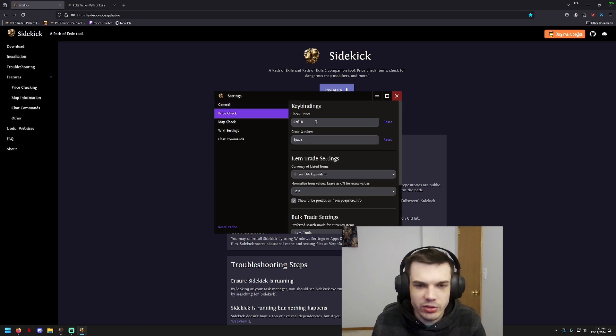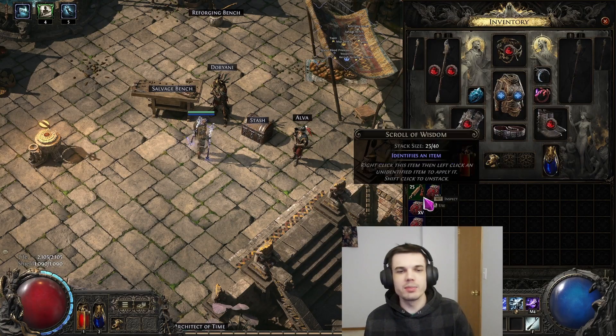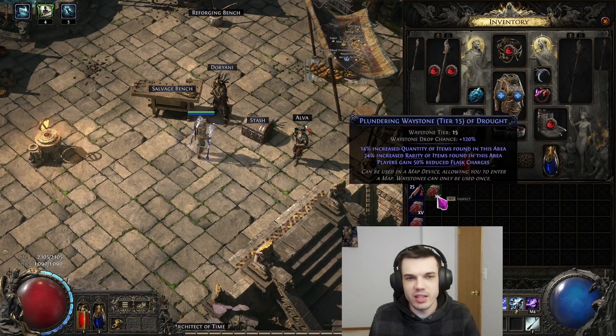And then moving on to price check here, this is where you can set up the keybind and make it something that's convenient for you. For me, it's Control-D. And that's pretty straightforward. So this is how you can price your items and sell them for the right price and not be just sitting on a bunch of items that you have no idea what they're worth. Hope this helps you guys out. Hope you guys enjoy the video and I'll catch you guys next time. Peace.